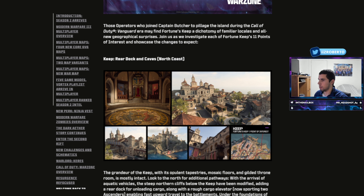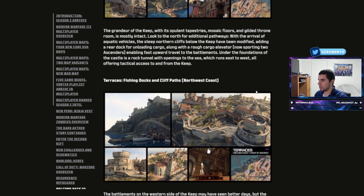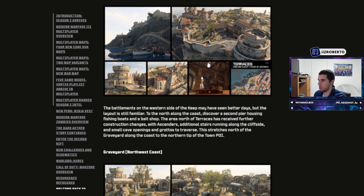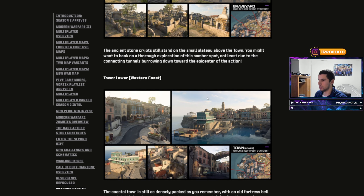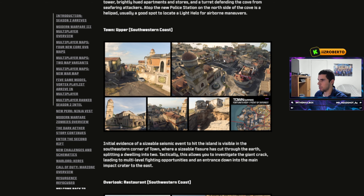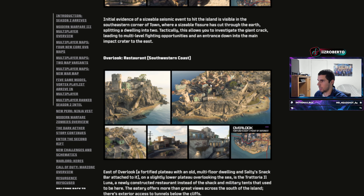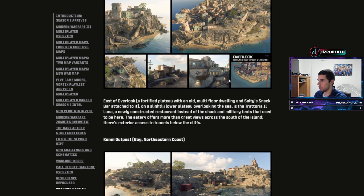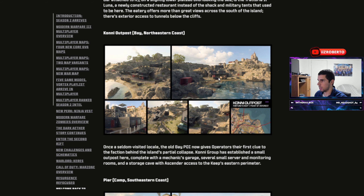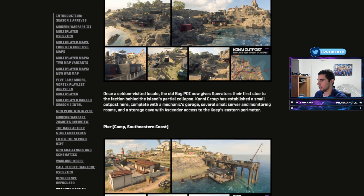These are some images of the map. It pretty much looks the same except this area — there's fishing docks and cliff paths, so this is a new POI. Graveyard looks the same. Lower Western Coast — you can probably swim in this water now near town, so that's a slight change to the POI. Overlook looks pretty much the same. Connie Outpost looks the same, but you can probably swim now, so that's a little bit different.